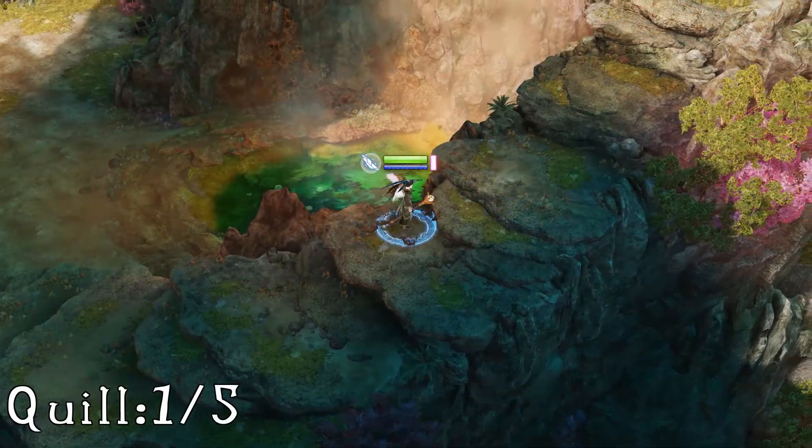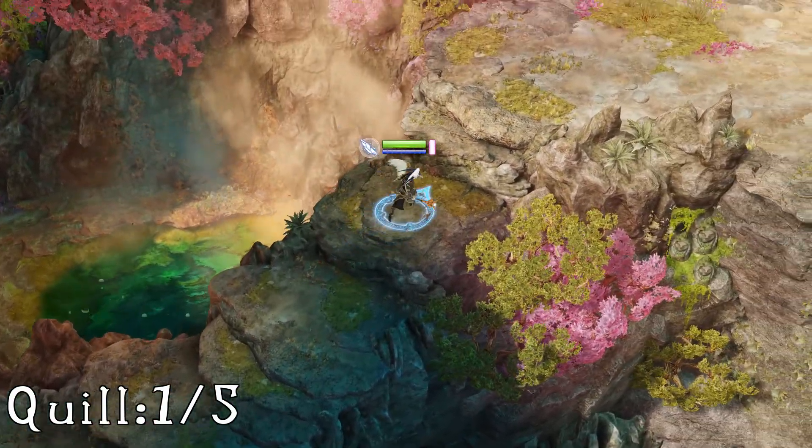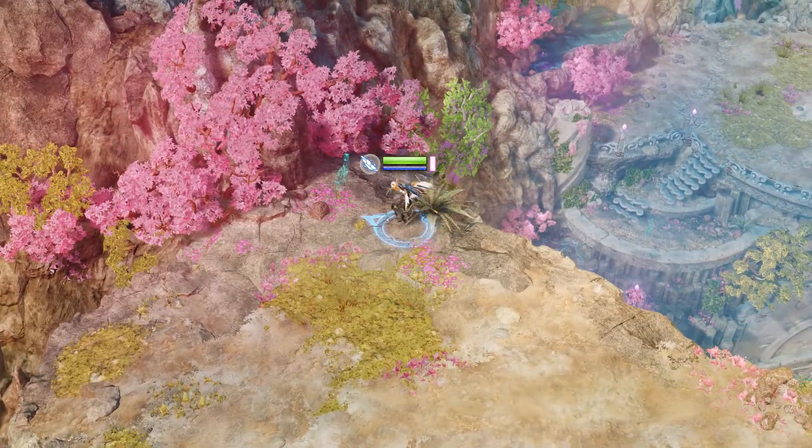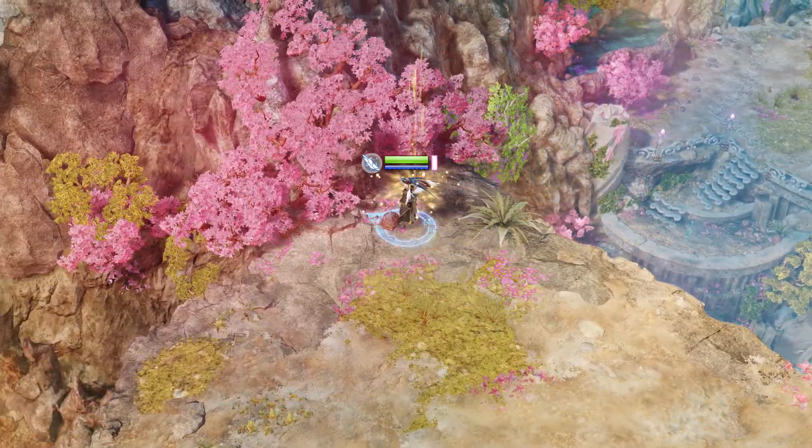Now onto the saddle springs. Once you reach this sort of pool with the set of stairs next to it, go to the top of them and you'll find it right at the top by the cherry trees.